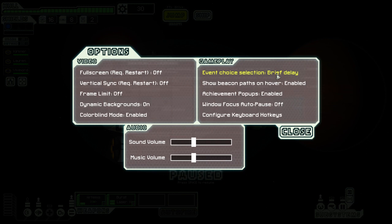Next, right above it: event choice selection. You've got three options — no delay (the default), a brief delay, or disable hotkeys. This refers to a delay in selecting options when events pop up. Events show one, two, or three choices, and pressing keyboard 1, 2, or 3 selects them. With no delay you can select instantly, but that can be problematic — for example, if you're aiming your weapons while killing an enemy and they pop up a surrender, you might press 1 to select your first weapon and accidentally accept their surrender. Setting it to brief delay prevents that.